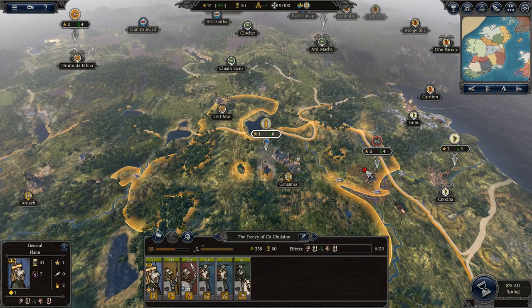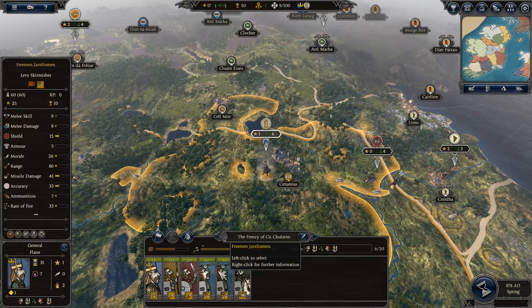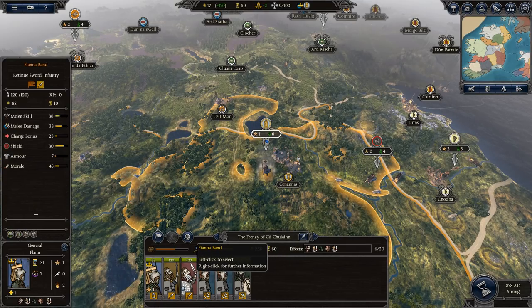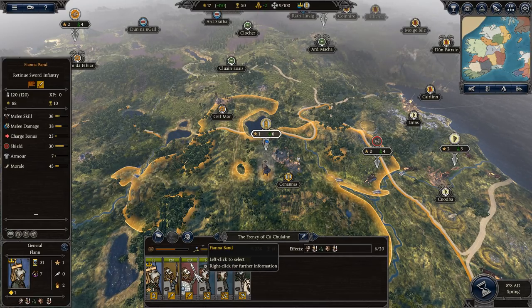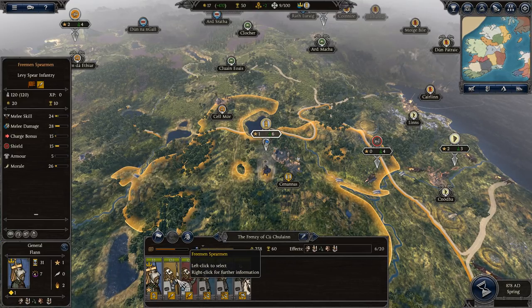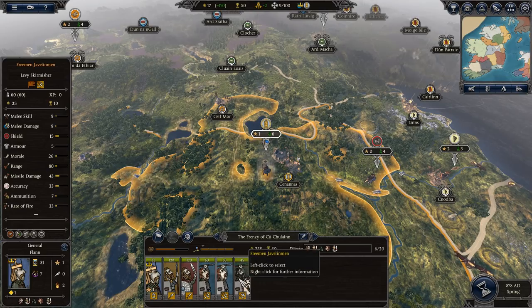So we have a couple of standard foot soldiers, a couple of javelins which are ranged units — you can see they have missile damage. These guys have various melee skills. The Fianna band are the strong people and the spearmen less strong. And then we have javelin men with missile damage.